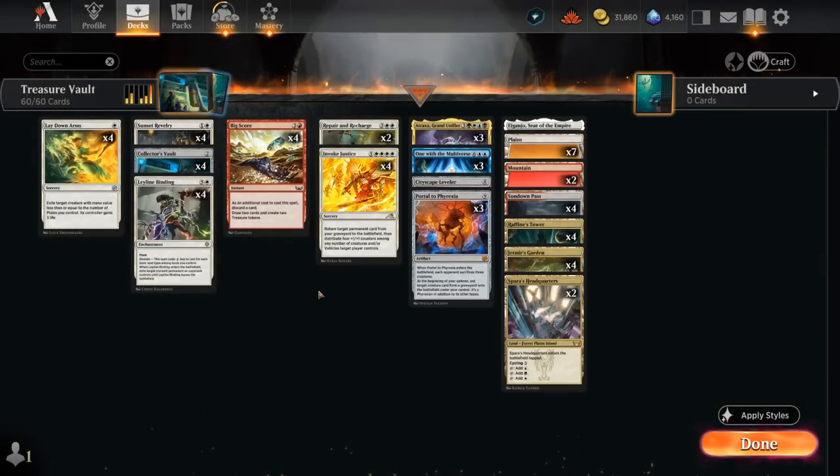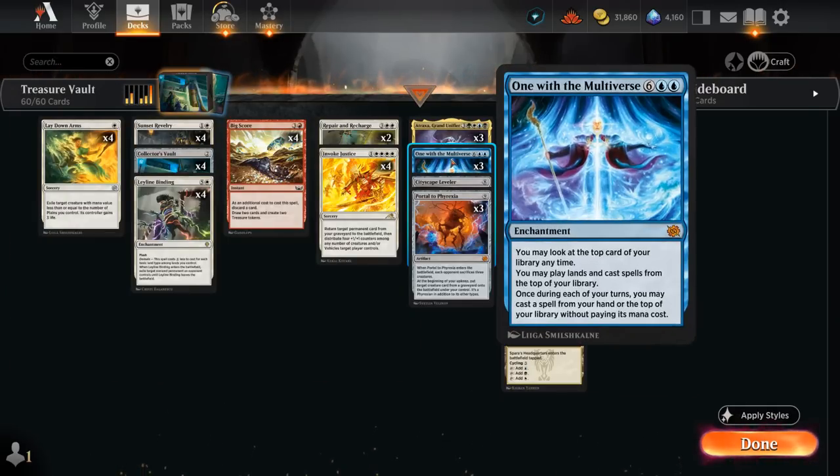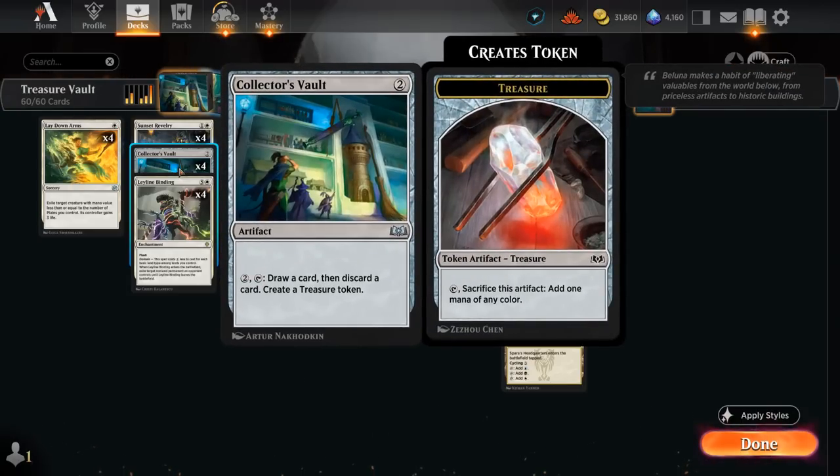Hello and welcome to another Standard Games video. Today we're taking a look at a red-white reanimator deck, which can try to get some of these expensive cards in play as early as turn four, and that's now possible thanks to the new addition from Wilds of Eldraine: Collector's Vault.